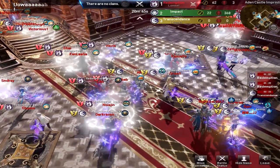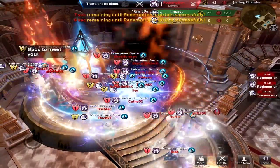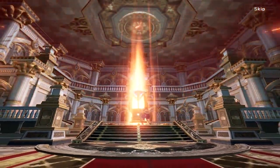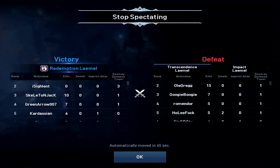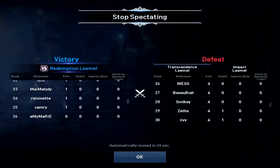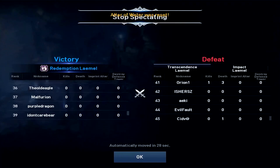I wonder how long they're going to stand here — they've got 20 minutes and 45 seconds before somebody has to do something. Alright, here we go, finally! Five seconds before Redemption finally wins this battle. And — congratulations to Redemption for successfully taking the castle for the first time ever! Here are your stats. She obviously disconnected or whatever. So Impact tried, got eliminated, in less than five minutes.